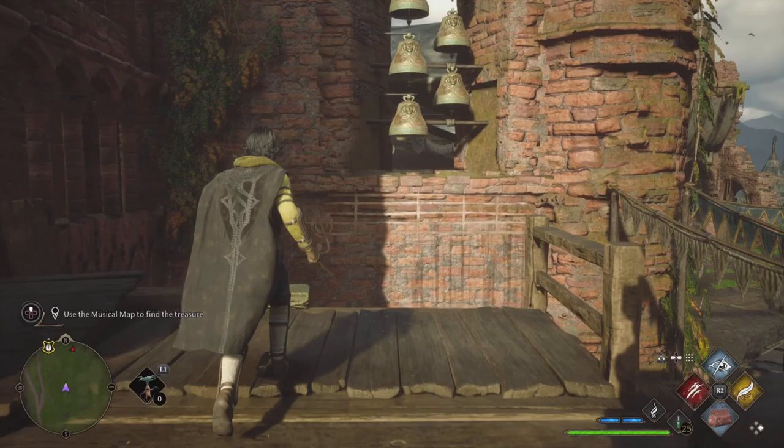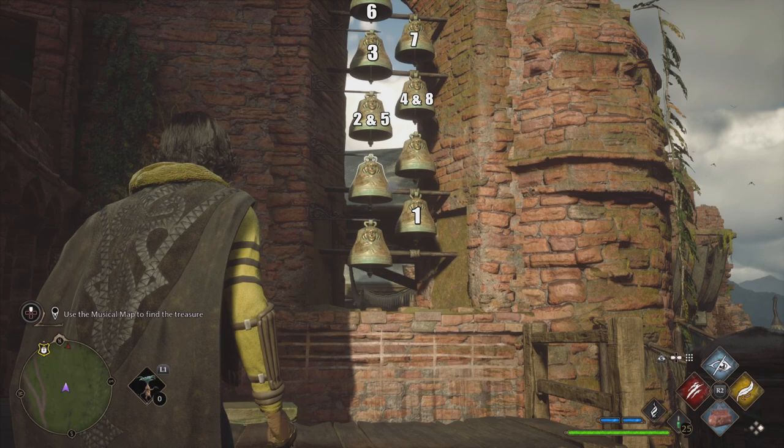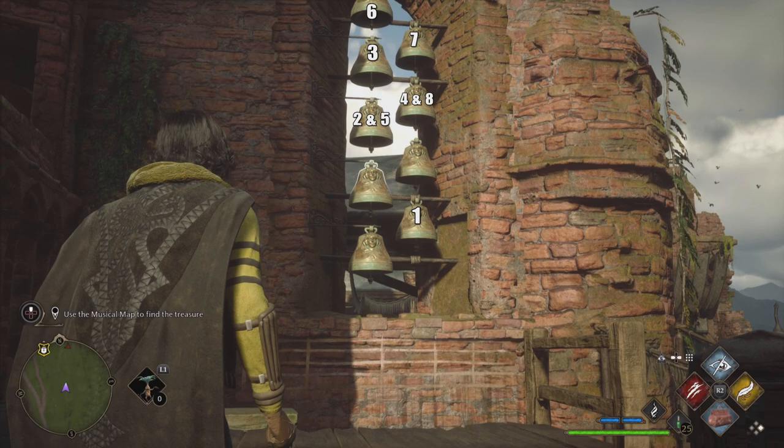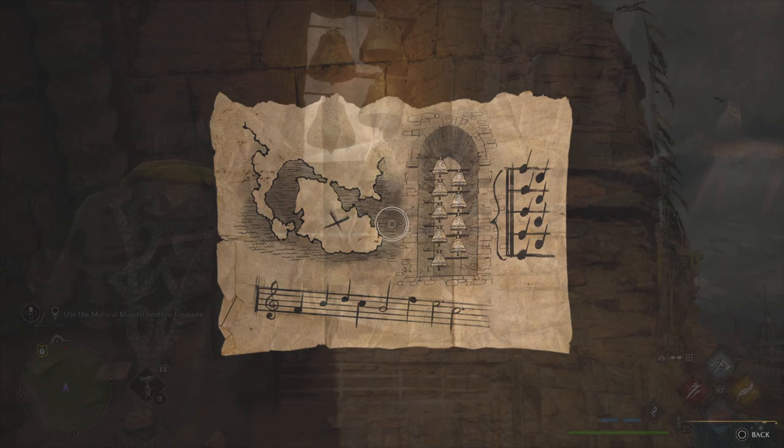Here's what I'm going to do — I'll make it real easy for you. I'm going to number the bells and then slow it down so you can take a picture, pause it, or whatever you need to do to figure it out. Then I'll play it in real time so you can see it. The order you need to hit the bells: hit the bottom one once, then the second one, go up to number three, four, five, six, seven, and eight.